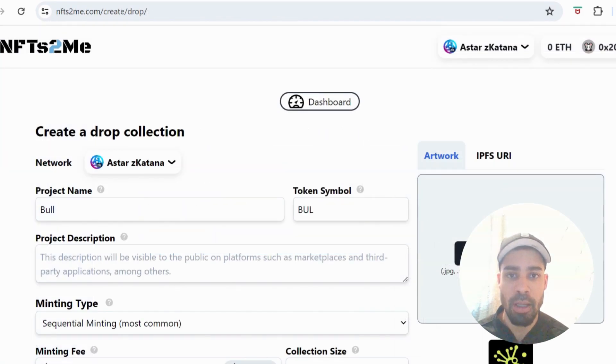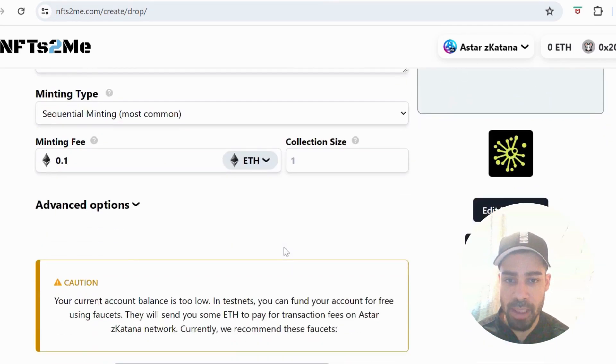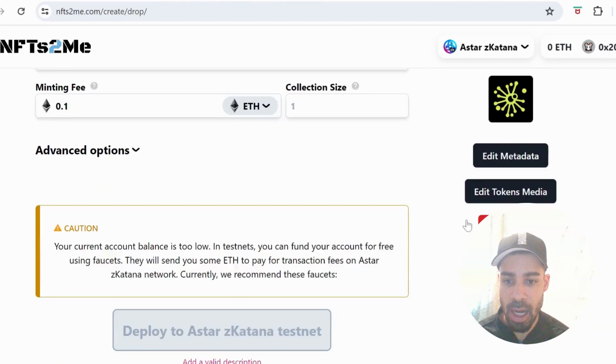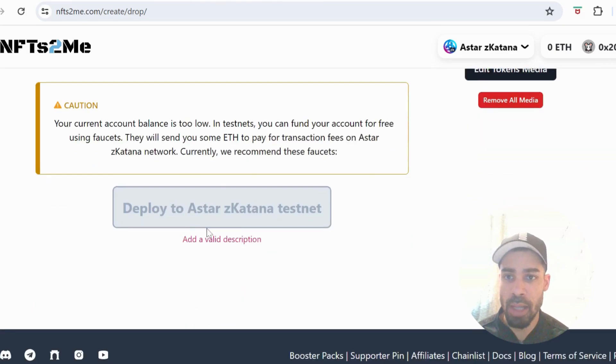Once it has gone through, come over to NFTs-to-me, connect up with the A-Star ZK Katana network, and you're going to mint an NFT drop. You just put in a name, symbol, description, and your image, and then deploy to their testnet.